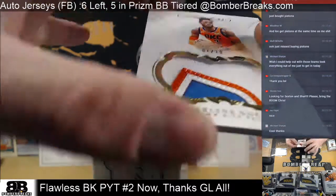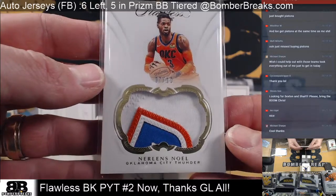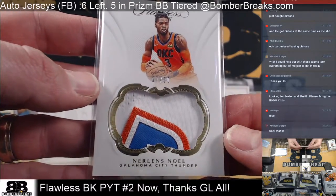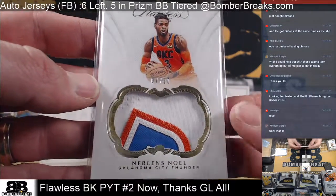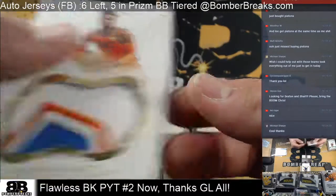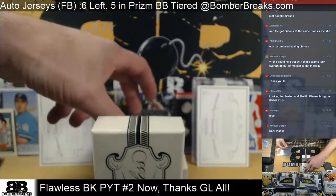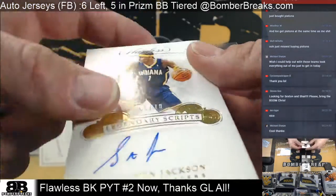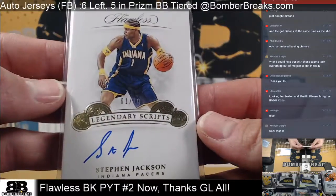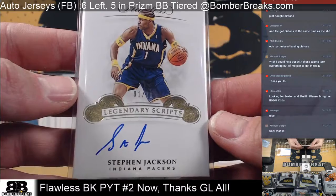Last two teams — patches. Thunder, Jessica got it. New Orleans Noel — nice patch piece. The first card is Noel. Stephen Jackson from the Indiana Pacers — James, 1 of 10. Indiana, James.